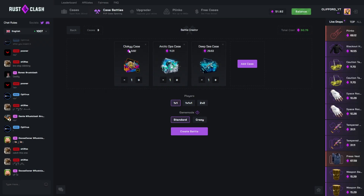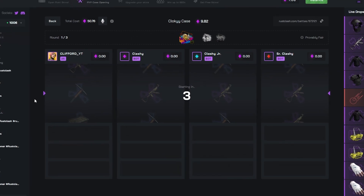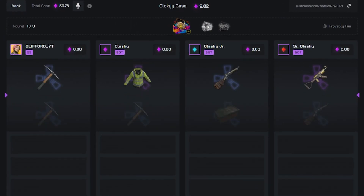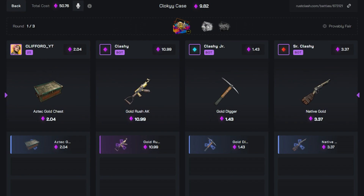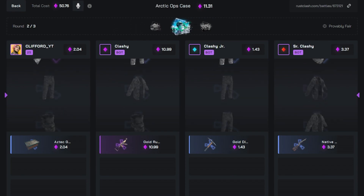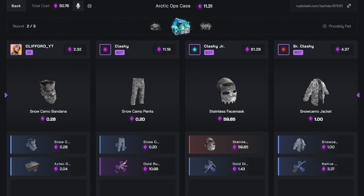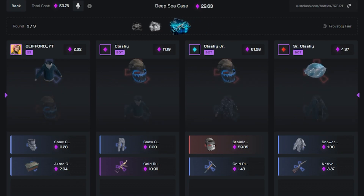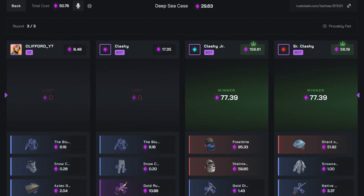Cloaky case, arctic ops case, deep sea case — 2v2 standard. I'm feeling like I'm pulling something this time. If we win this that'll be sick. Give us something juicy — starting off not too bad, that AK is worth about 10 bucks. This one can give us quite a big lead if we get lucky. They got mad lucky — 59! We need something sick. Should I have gone crazy mode? Come on — oh my god, they just pulled that, that is madness.